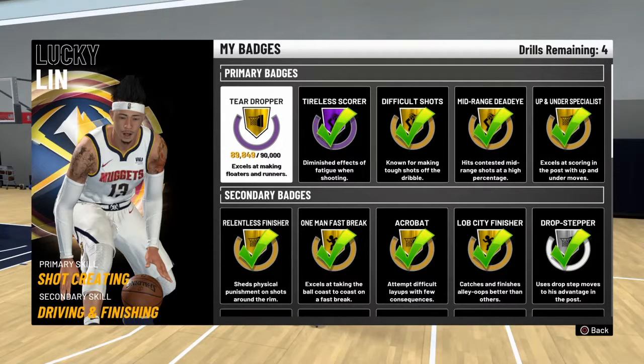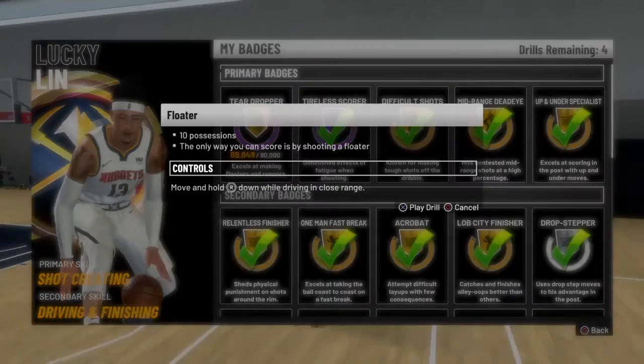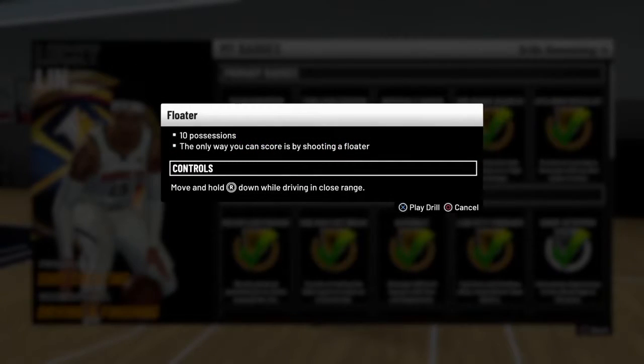Ladies and gentlemen, I have another 2K video here for you today. This is going to be a special video talking about primary badges, and it's going to be about Teardrop. This is going to be one of the hardest badges I was able to grind for since NBA 2K came out. This is going to be for my small forward build — my shot-creating slasher — and he is officially going to get this on Hall of Fame.